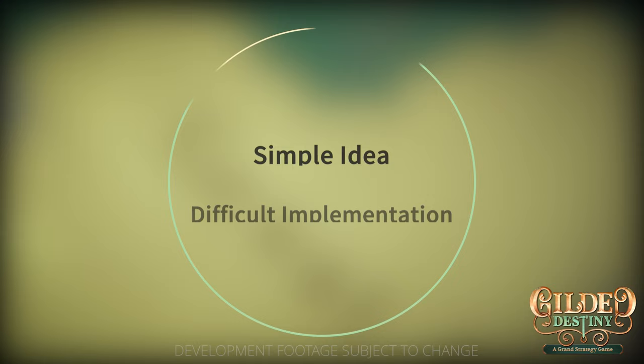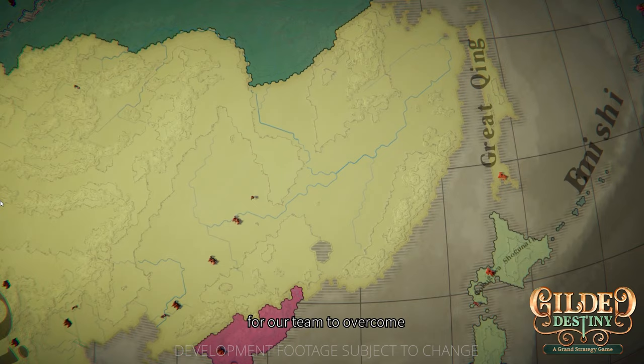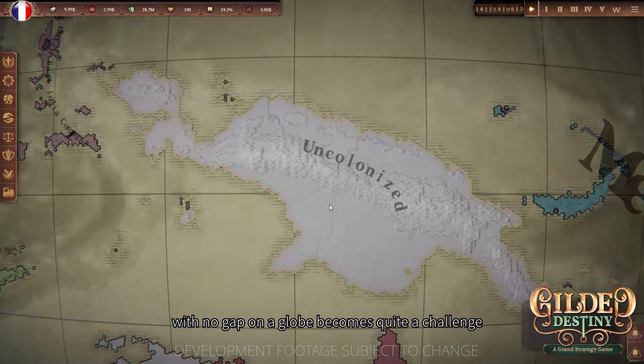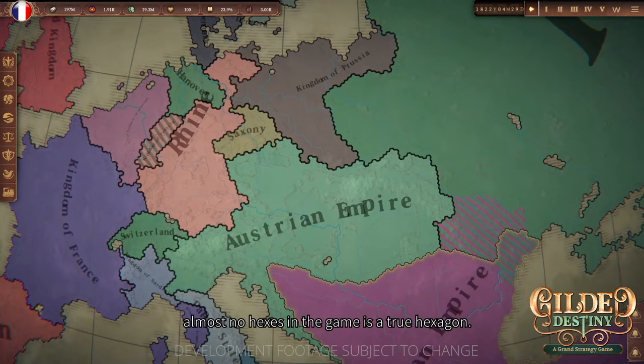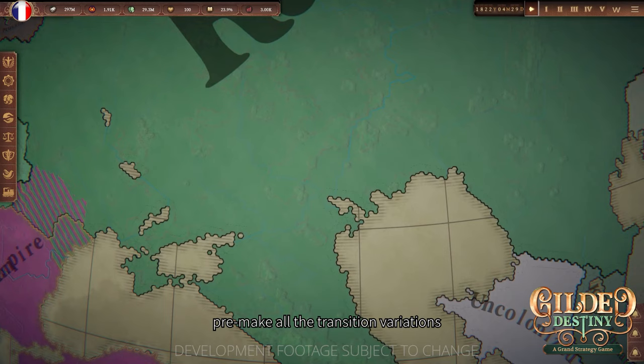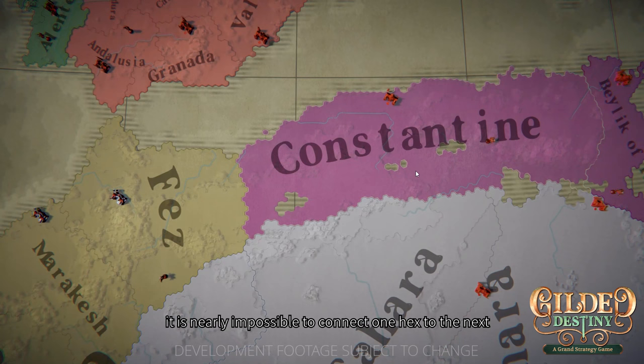Right from the start, we wanted to make our map hex-based and a globe, rather than a 2D plane. This idea may sound simple enough, but it created a lot of difficult challenges for our team to overcome. Since our map is not a flat plane, and every hex comes with different terrains and mountain ranges that have different shapes and elevations, stitching them together with no gap on a globe becomes quite a challenge.